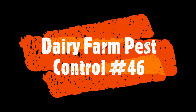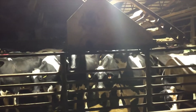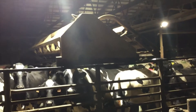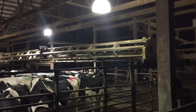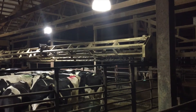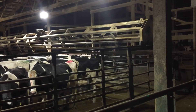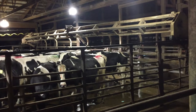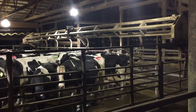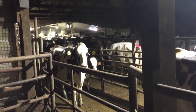Welcome to dairy farm pest control number 46 with the FX Dreamline in .177. I just thought I'd let everybody see exactly what the parlor looks like. This is the crowder they use for the cows — all the cows are in the corral waiting to be milked in the parlor. They send back this crowder, drop the rail, and eventually push them all up to the parlor, which is where all those lights are.